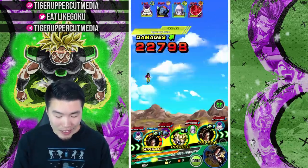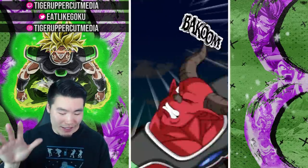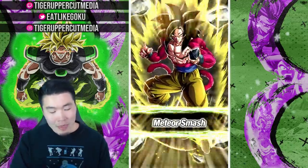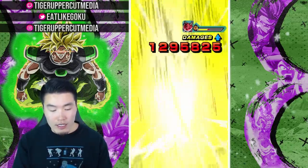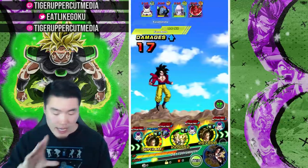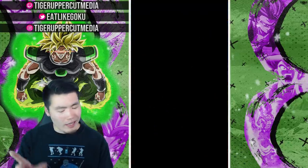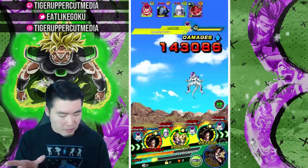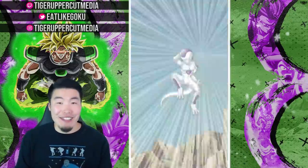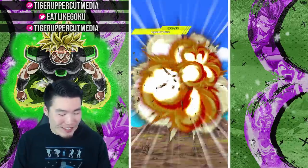We haven't even seen Yardratt Goku yet — please don't let me die before this guy actually pops up. With Goku supering we should get a good amount of defense. We're tanking for double digits now — perfect. 22k, that's okay. Let me get to at least the INT Goku for a couple rotations before you kill me. We're trying to do a showcase here.